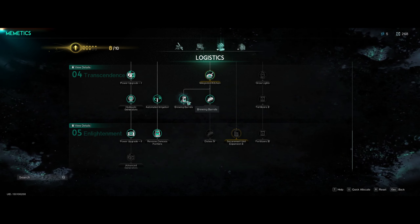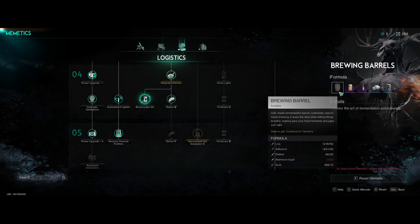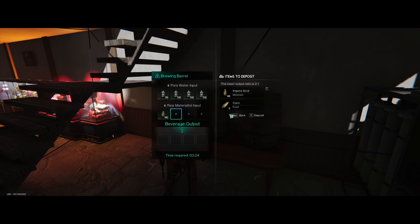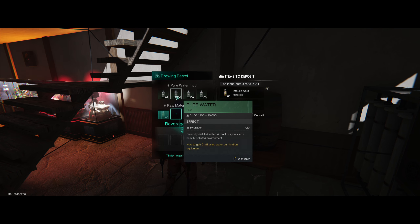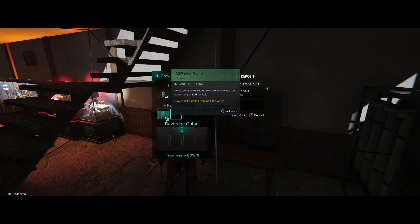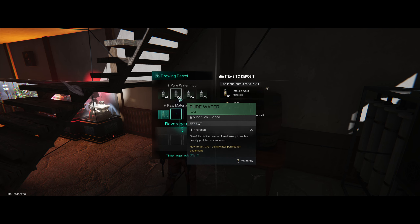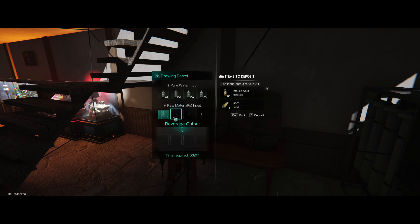With the brewing barrel you put your impure acid and pure water in, and it converts to acid in about three minutes. Now don't forget — for this it's going to be a two-to-one ratio. A lot of people are not explaining that correctly. Once you have 10 impure acid it will go in here. If you've got one or two and it doesn't go in, don't worry — it will eventually once you reach 10.